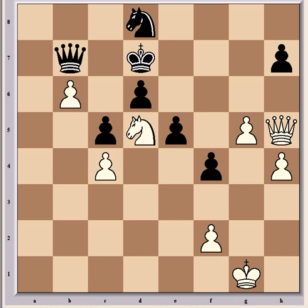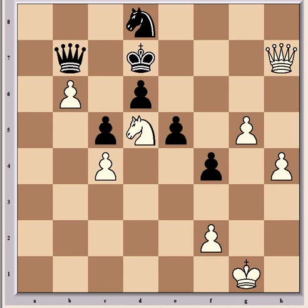King d7 is the best defense Black can hope for despite allowing Queen takes h7 check. After King c8, Hansen played g6, and here Holst resigned as his position is hopeless. The opening of the second front proved decisive.